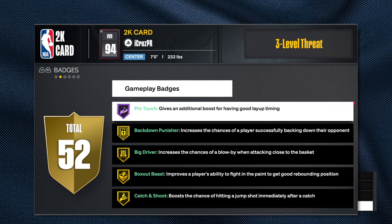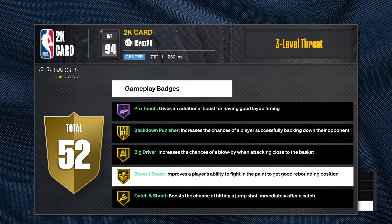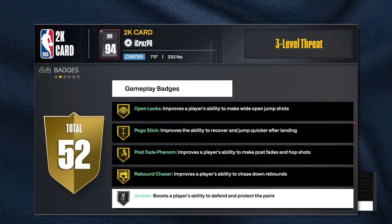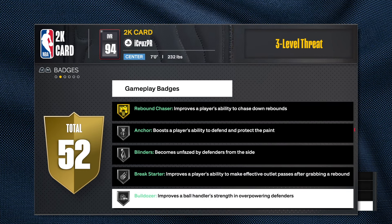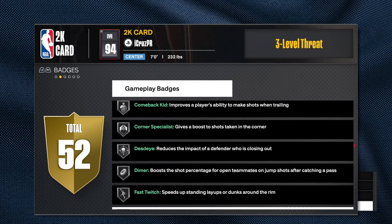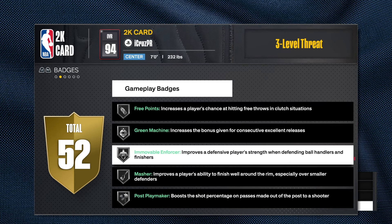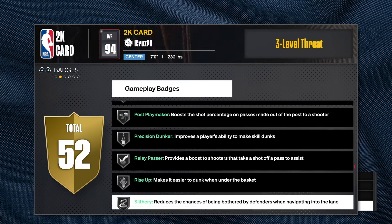Looking at badges: pro touch on Hall of Fame, gold back down punisher, gold box out beast - that's as high as it can go. Gold catch-and-shoot is great, chase down artist on gold is great, dream shake, drop stepper, flow game, open looks, pogo stick, post fade, rebound chaser on gold - great. Anchor on silver is great, blinders, break starter on silver - you can't get it on gold so the 79 pass is why. With 90 strength you'd get gold immovable enforcer and gold brick wall, but since he only has 86 he's got silver in both.